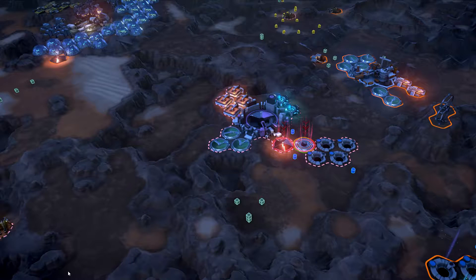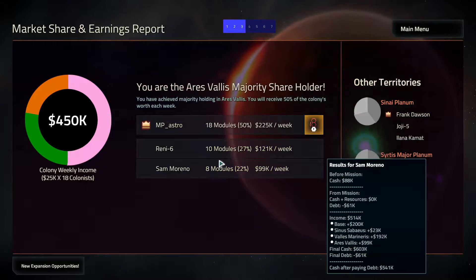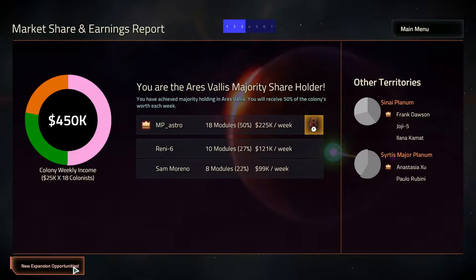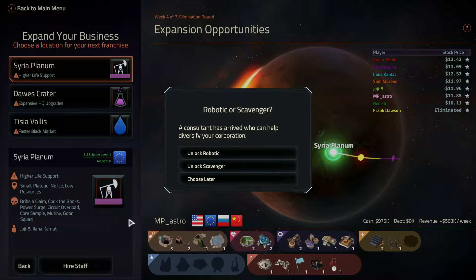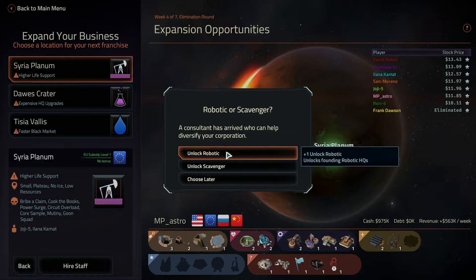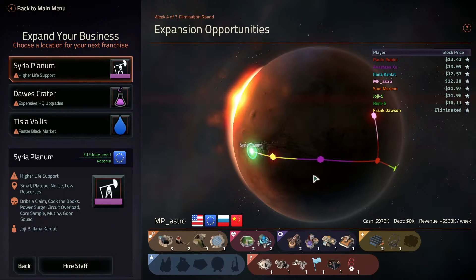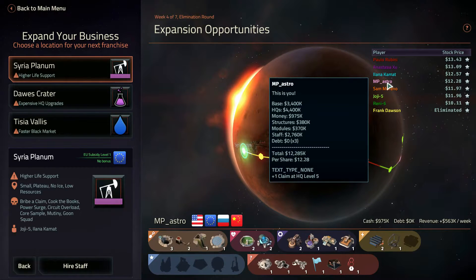We brought the same amount of habitation modules as the two others did — that was not too bad. I got 50% of them. Free power surge per game — nice. Let's see... Unlock Robotics. Founding Robotics HQ. Might be good if we don't have access to water. And we're actually getting up to fourth place — it's not too bad.